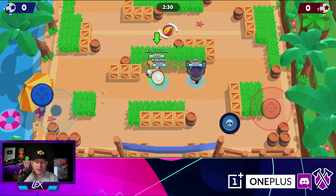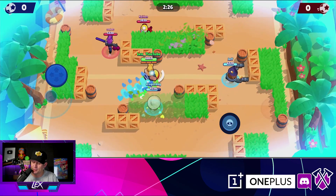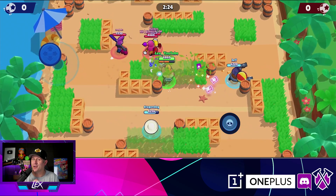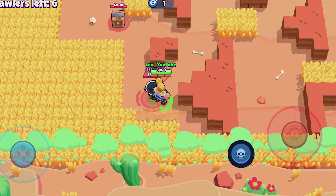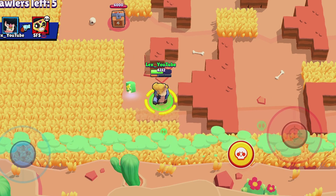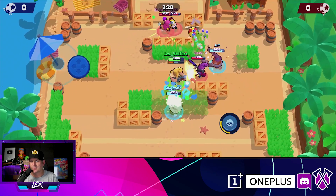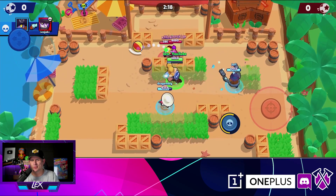140 hit points left on Bull — real close, Carl. You've got to have Protective Pirouette for that to work. How about Poco with his super? I was hoping for better, Poco. That was not the sweet sound of music. Next three brawlers.